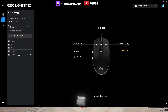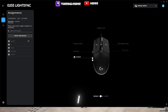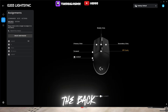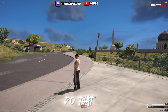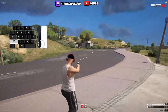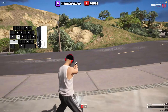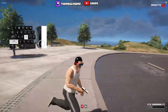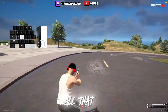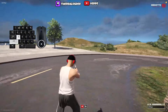Once you do that, save it to your key bind on your mouse. I have mine on the back button click right here. Once you do that, you can go ahead and test it in FiveM. As you see, when I click the macro, it glitch rolls me. You can still speed boost and all that, you just really got to get used to using it.